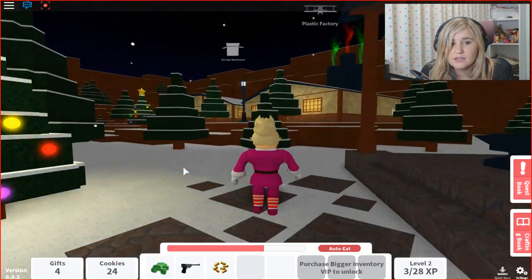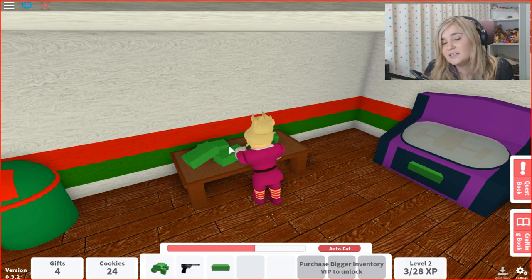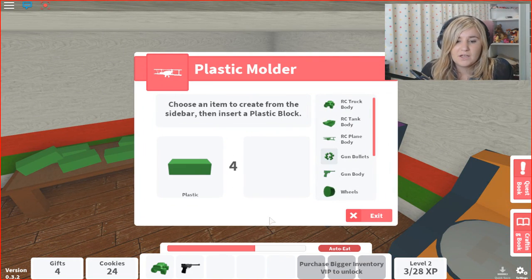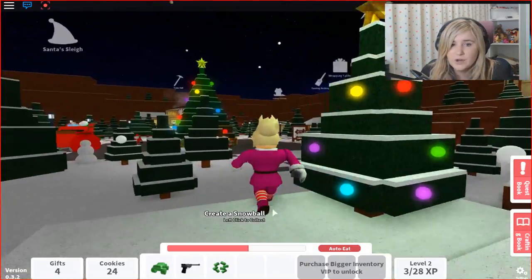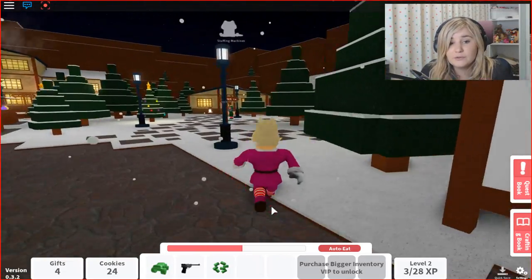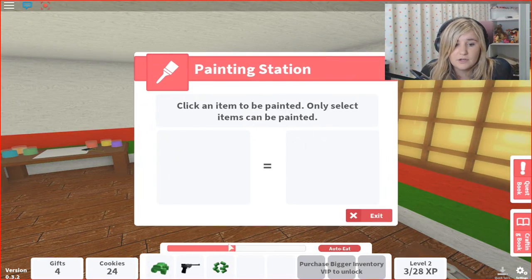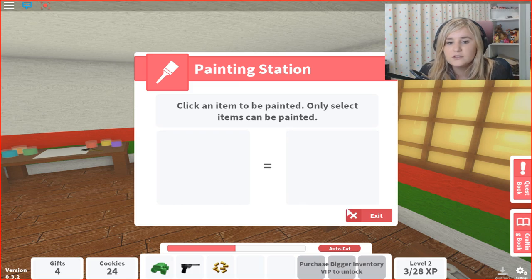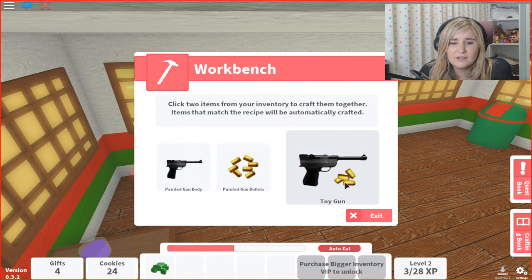We can use them once for the next toy gun. So let's go back into the plastic factory. This game is called Christmas Rush and it's on Roblox, you guys. Let's put this in here — gun bullets are already in. We've got 24 cookies already. Those bullets were put in the bin because they weren't working and we need toys that are gonna work, because there's no point delivering a toy to a kid on Christmas that's not gonna work. So we need to paint the bullets. And voila — we're gonna go to the workbench right here and we're gonna try and do this together. There we go, finally!